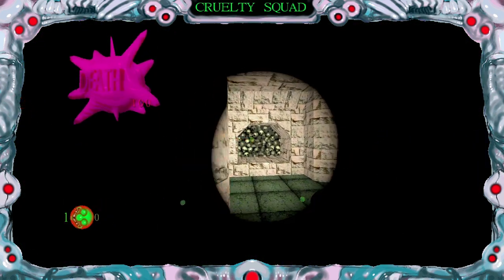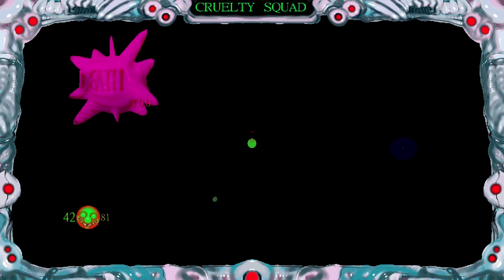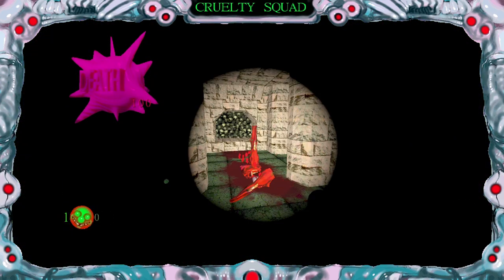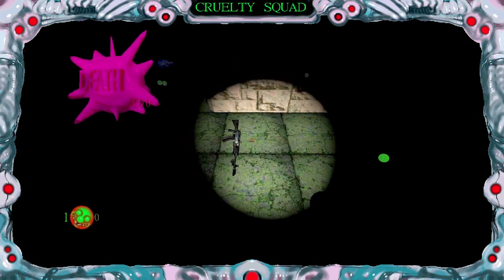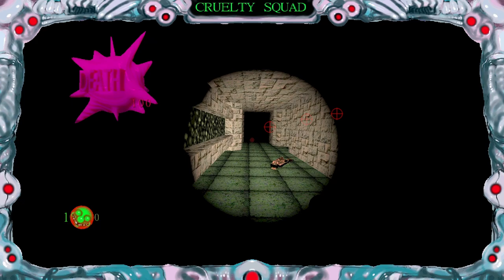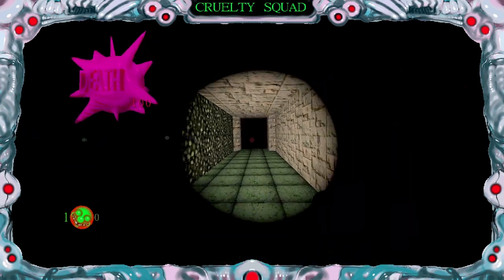Your gunshots, if you're not using anything silenced, will alert this guy. So you want to wait for him to turn around the corner, then kill him, kill this dog. The zombie's going to spawn in again — take his gun. Then you just want to keep taking lefts, except not that left, because we're not going to be doing that just yet.